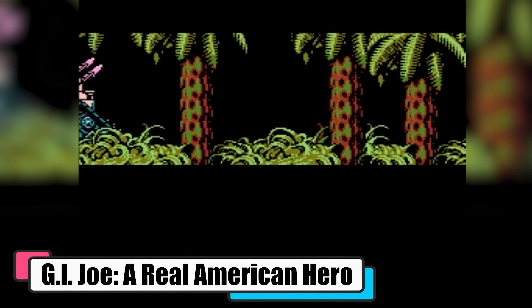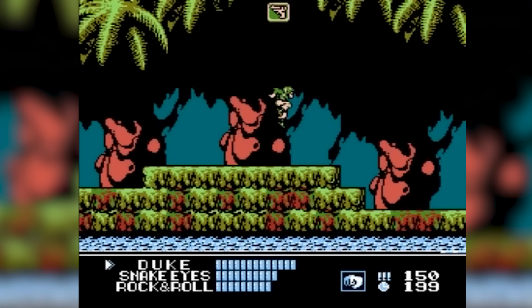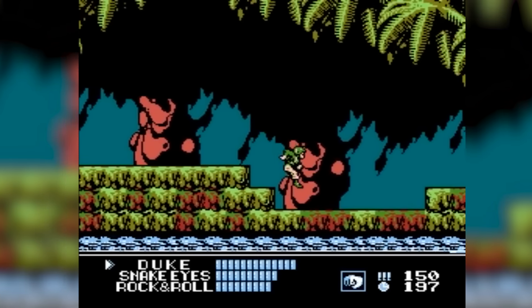G.I. Joe: A Real American Hero on the NES is a blast from the past, taking you on a run-and-gun adventure with the iconic military team. You're on a mission to defeat the notorious Cobra, navigating through six diverse stages across the globe.